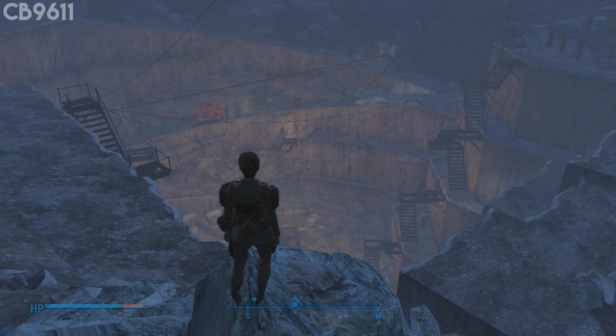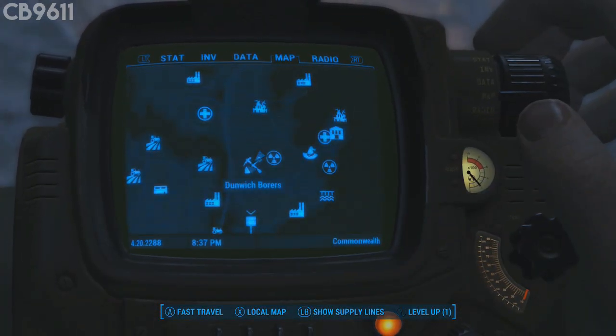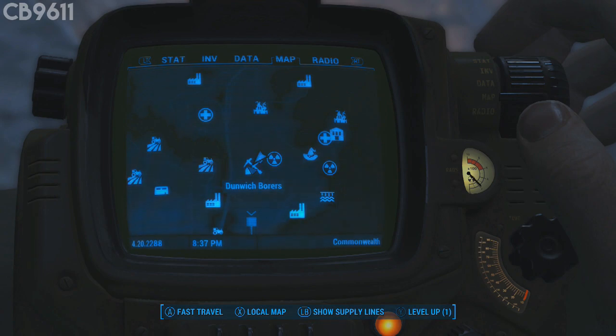Number 3 on my list is Kremvh's Tooth — it's my go-to weapon right now. There are still 2 more weapons to go and I know this probably should be number 1 in my opinion, but my melee weapon bias pushed it back. The reason why it's one of my favorite weapons is the blade has a very unique design — it's a machete with a sacrificial blade look. It's got really awesome perks: it does poison damage and makes targets bleed. You can come over to Dunwich Borers to pick this weapon up.